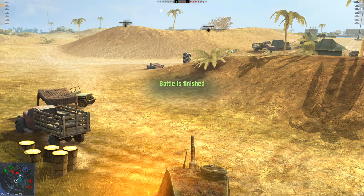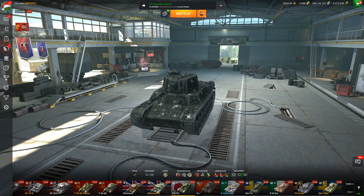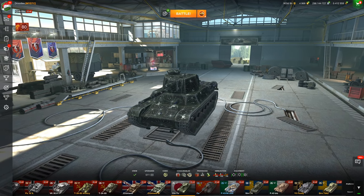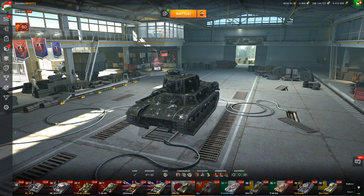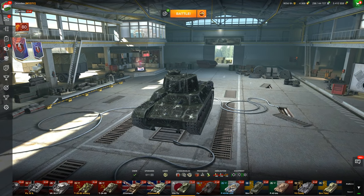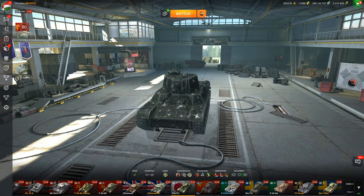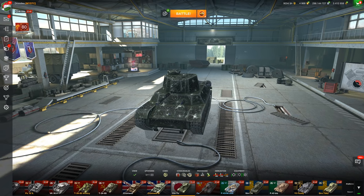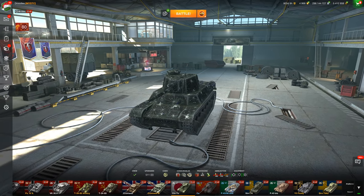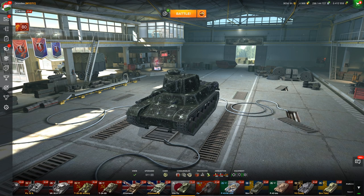We got 14,000 credits on the loss. If we double it, we probably would have gotten about 30,000 credits, which isn't bad for a tier 6 vehicle. For any free-to-play players out there — in my free-to-play series I'll be making a video on this soon — you can easily grind credits with a vehicle like this. Get one day of premium and you can easily get 30,000 to 45,000 credits. If you do around 2,500 damage, you can get 60,000 credits easily.